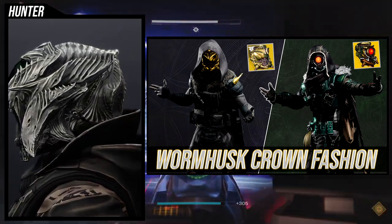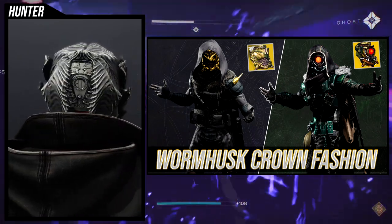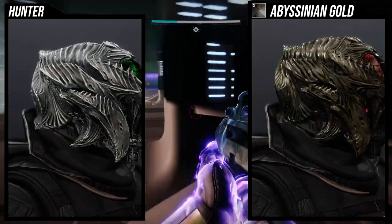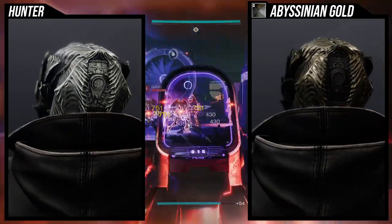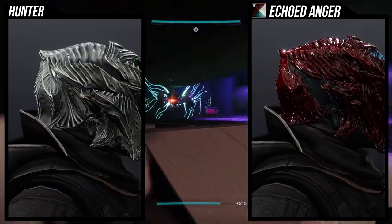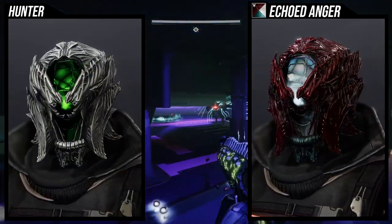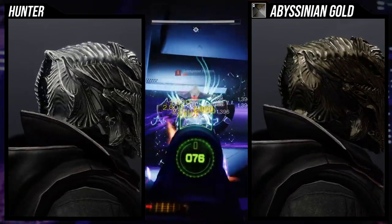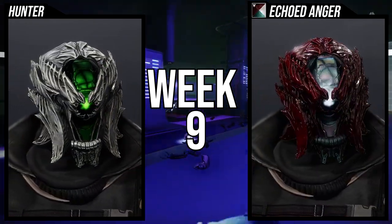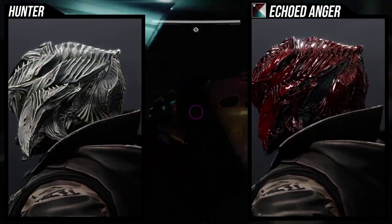Wormhusk Crown's default look is trash. The Gate Lord ornament is actually really cool, especially if you want to go for a Vex look. The only negative is that the eye and the white cords do not change color. This is the first time we actually see an ornament change the color of the whole thing. I'm really excited — I almost bought it, but I checked the Eververse calendar and it's going to be sold for Bright Dust, so I'll wait.